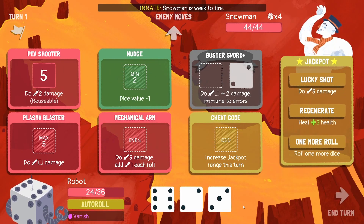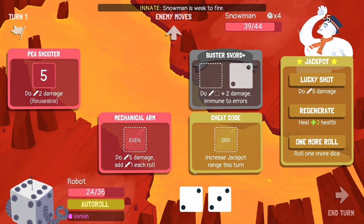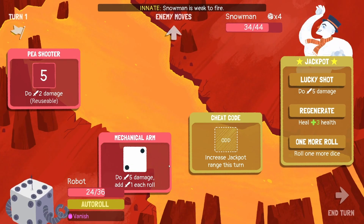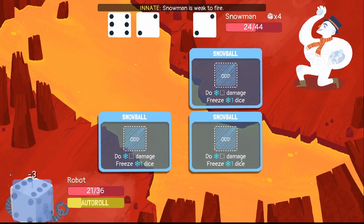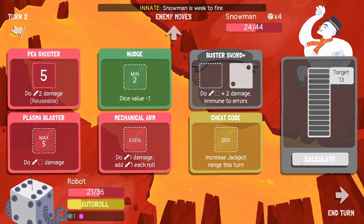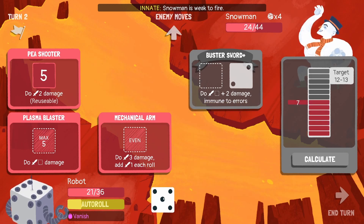Snowman - we know what he can do, he's gonna freeze all of our calculations. Lost the two, whatever. A six - I'd rather have a five. That's pretty much maximum damage, and lucky shot - thank you kindly. Six, two, three, two - he can only do one thing and that's three damage so it's all good. Our first one is gonna be a one which we put into the jackpot, then we get a six five instead.